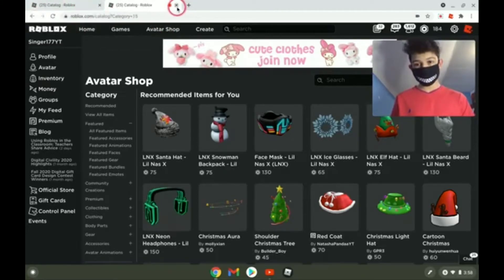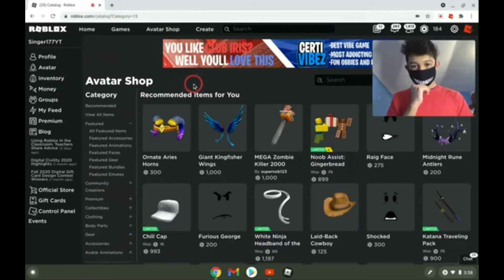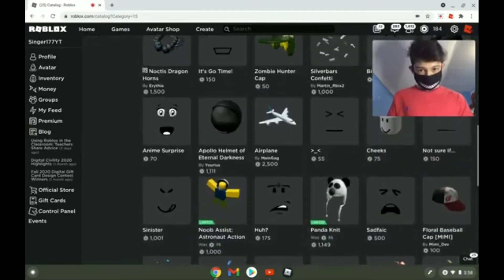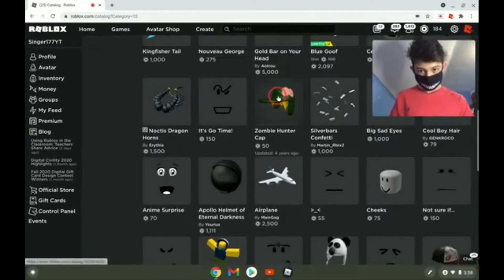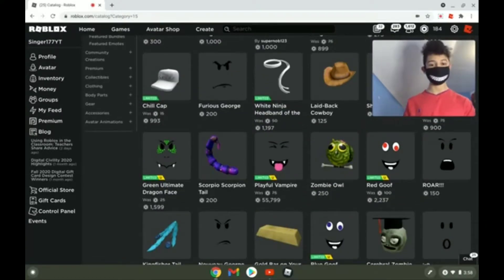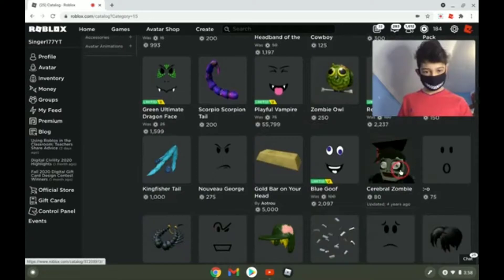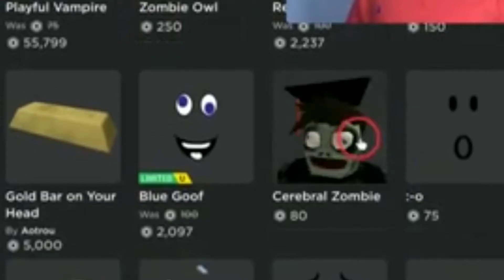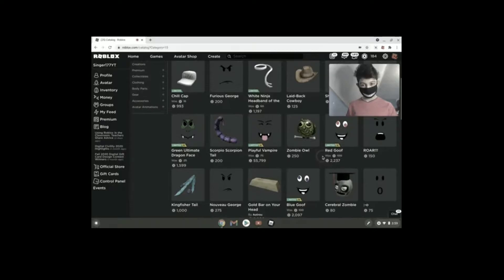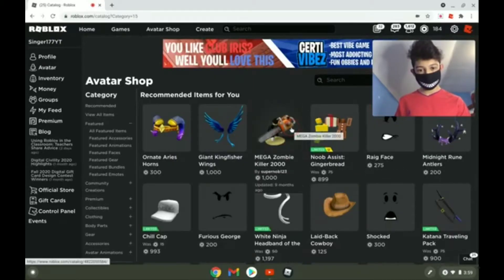Good thing I saved the other page. So this was the normal page — Zombie Hunter Cap. I'm not a zombie hunter; I mean, I have a zombie chainsaw but I'm no zombie hunter. A Zombie Owl... and then Cerebral Zombie — okay, that just looks creepy and disgusting.